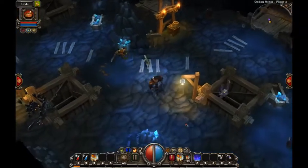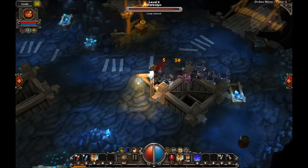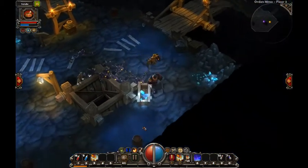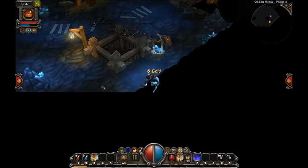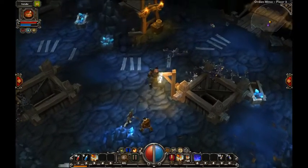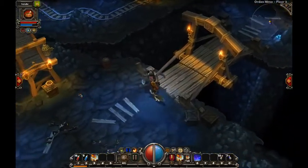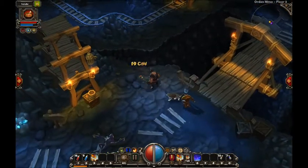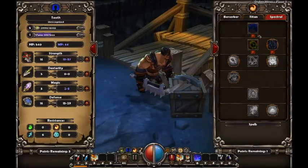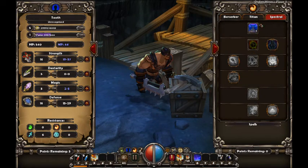Anything back here? A couple barrels we can smash. Some gold. Over here to this bridge it looks like. A barrel over there - smashy smashy. Let's go ahead and take a second and level up. So we haven't even done anything in Spectral yet. We can go ahead and get this and summon the Phantom.